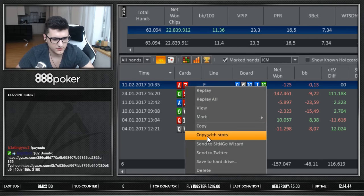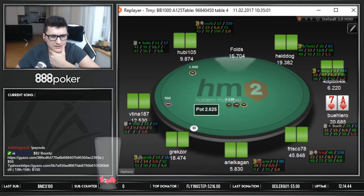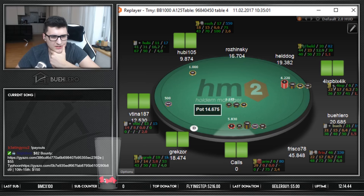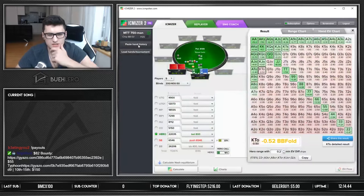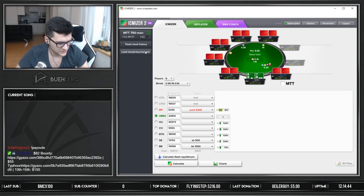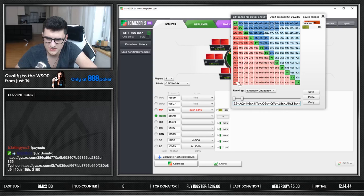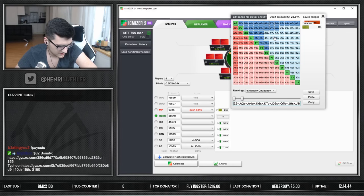Moving to another hand. This guy open-jams 6 big blinds UTG+2 on a 9-max table. Let's go back and paste the hand. His open-jamming range should be something like: any pair deuce plus, ace-four offsuit plus, queen-nine suited plus, ten-nine suited, king-six suited plus, king-ten offsuit plus, queen-ten offsuit — something like that for his jamming range.